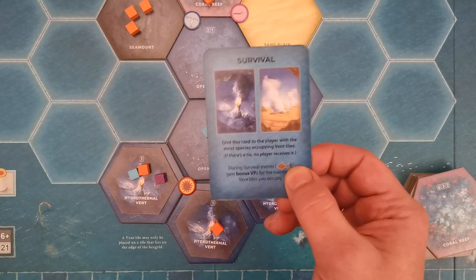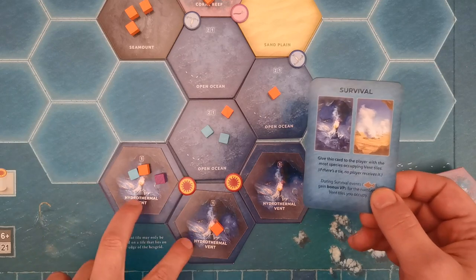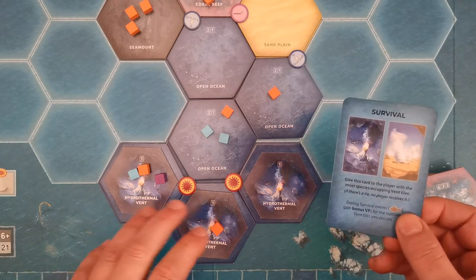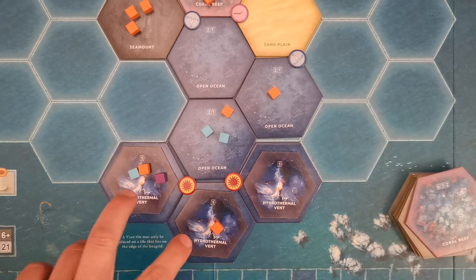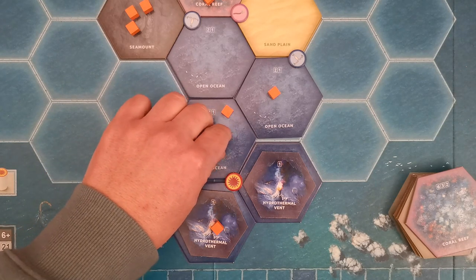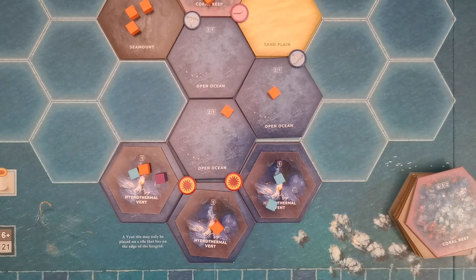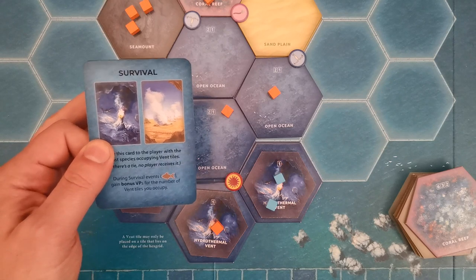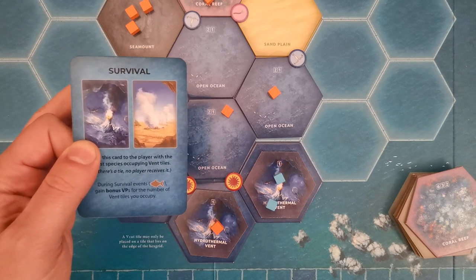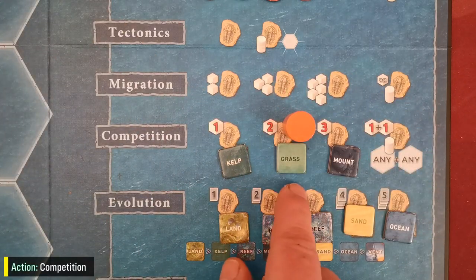The survival card goes to the player who has the most species on vent tiles. This can change at any time — in our example the orange player owns the card with two cubes on vent tiles. As soon as this changes for any reason, the card must change hands. Important: if there is a tie, no player receives the card and it returns to the board. During a survival event, the owner of the survival card gains bonus victory points for the number of vent tiles they occupy.